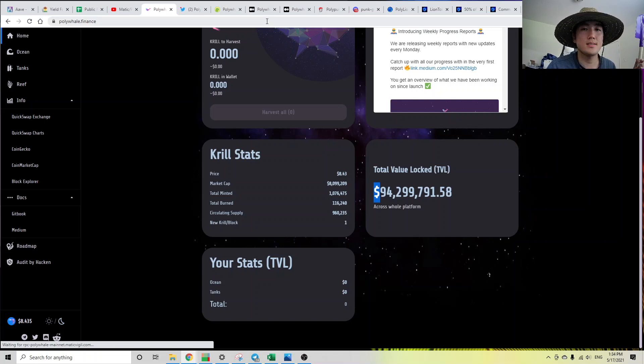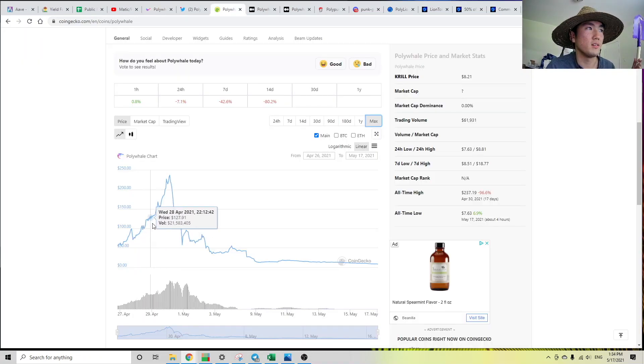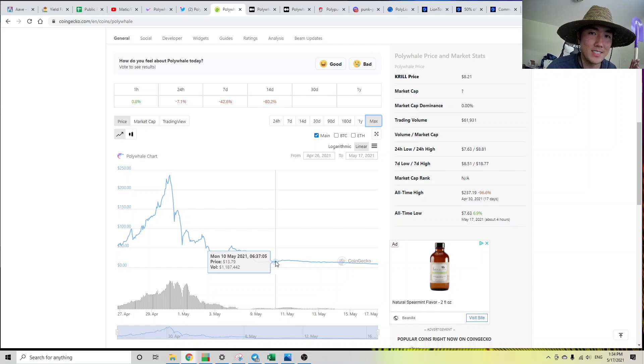So that's an example of a good farm. It was an amazing farm — imagine you were farming the Krill token here, you would have made so much money. And if you're getting in now, obviously you might not make your money back. But it's an example of a team that's actually working, and some of the money you're paying them is actually being reinvested into the product.